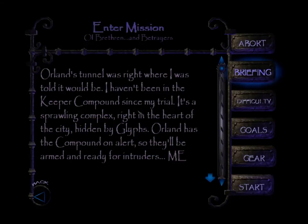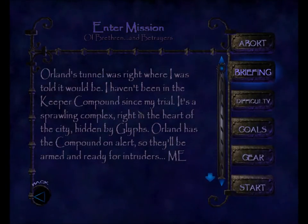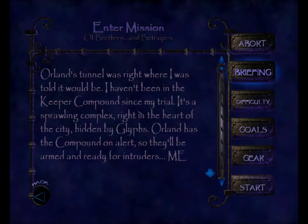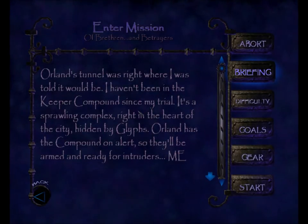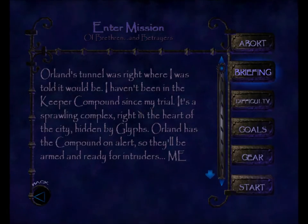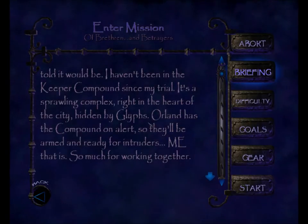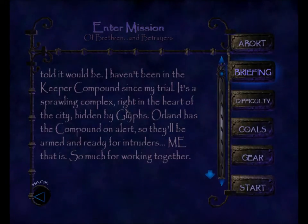Orlin's tunnel was right where I was told it would be. I haven't been in the Keeper Compound since my trial. It's a sprawling complex right in the heart of the city, hidden by glyphs. Orlin has the compound on alert, so they'll be armed and ready for intruders — me, that is. So much for working together.